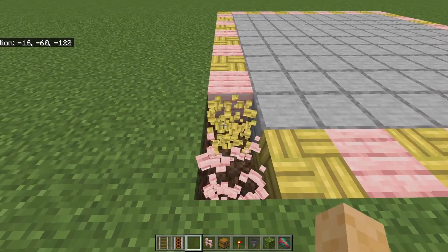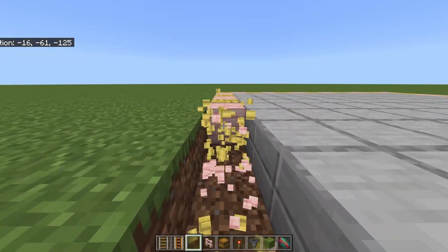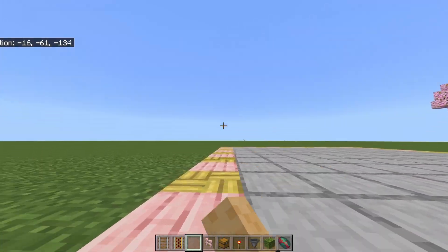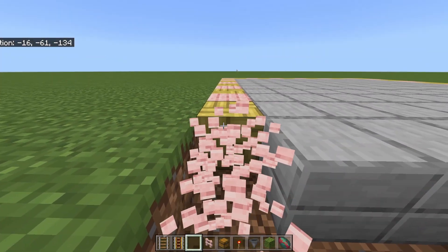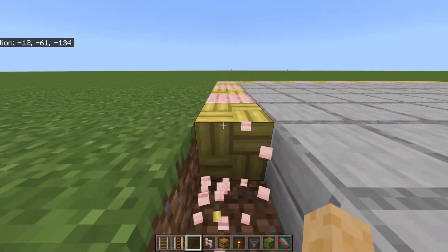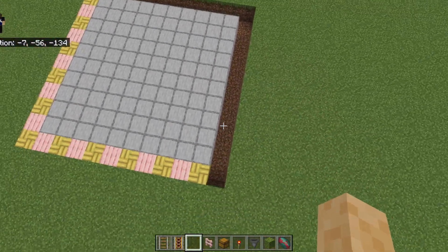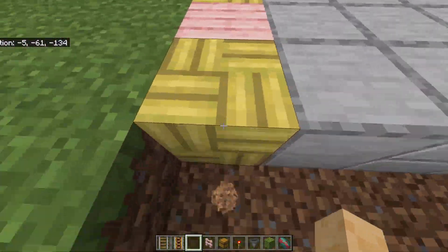Go ahead and count out 12 blocks in one direction, then 12 blocks in the other direction to mark your 12x12 boundary. Once you have that 12x12 area framed out, mine the middle all the way out as well.